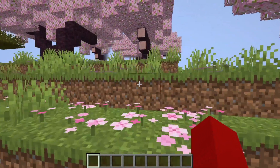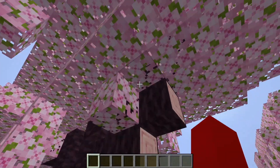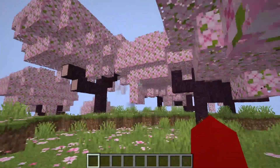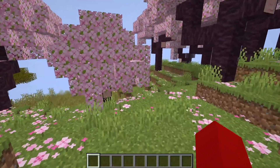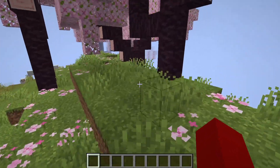But before we dive into the world of archaeology, let's take a moment to appreciate the beauty of the new cherry blossom biome. The pink hue of the cherry blossom trees is sure to leave you in awe as you explore the new biome. The flat crowns of these trees give a unique and fluffy look to the horizon.